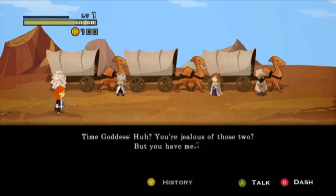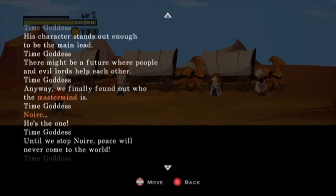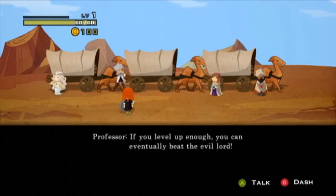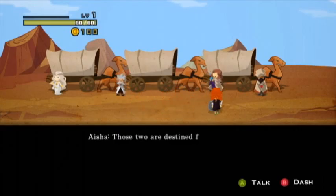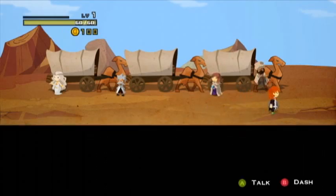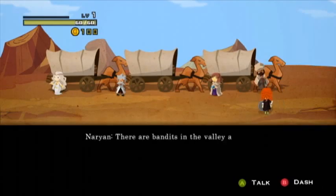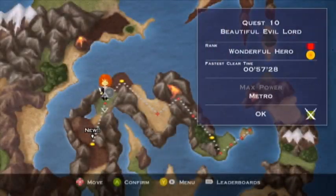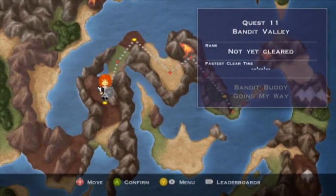I forgot the Time Goddess has nothing interesting to... wait, history. Has that always been there? I honestly don't remember. If you're level enough, you can eventually beat the evil lord — but it takes a long time. I've done it before and it's not very fun. Those two are destined for each other. There are bandits in the valley behind — be careful. Okay, I think I'll do one more. Quest 11, Bandit Valley.